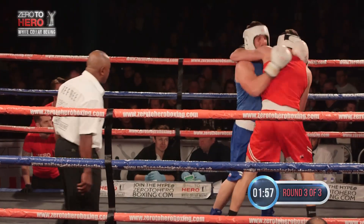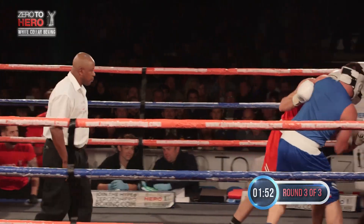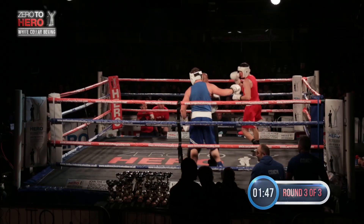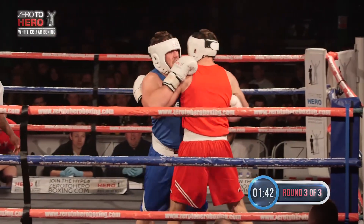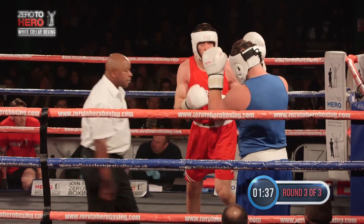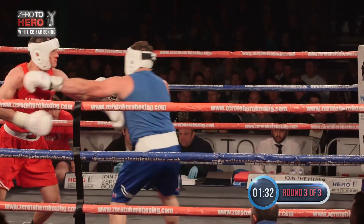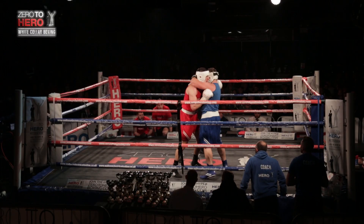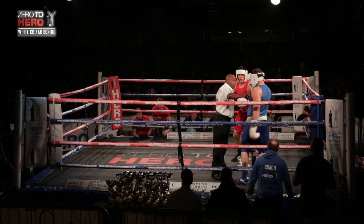Third and final round, and Smith starts with the sweet jab again as they come forward. They tie up close once more and look to get the inside boxing going. Smith looking for two uppercuts on the inside as Roach pushes forward. Roach looking for that big right hand as an equaliser. They tie up once more — a lot of work for Lloyd Allen to keep these big men apart. Smith, when he uses it, has got a very good straight jab and needs to use it more. Roach needs to work his way in just that bit.